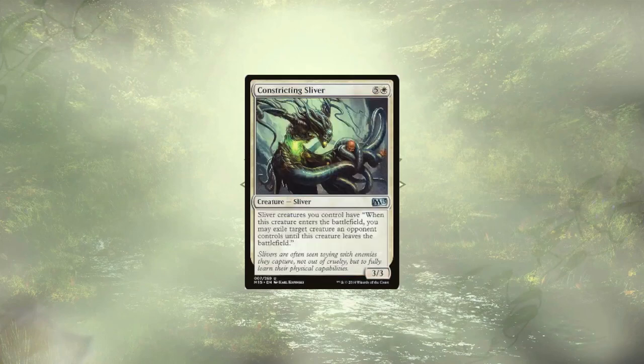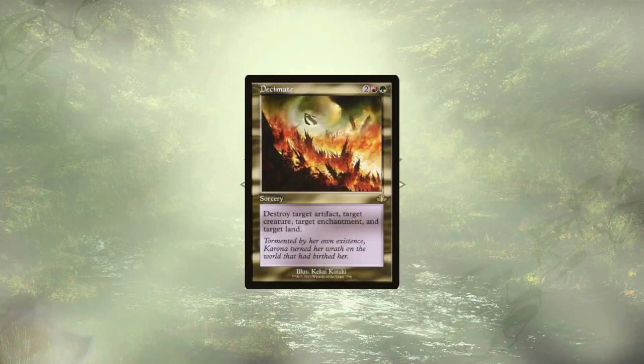Constricting Sliver is a 3/3 for 6 that does give you some repeatable removal in the form of ETBs. However, those removals are only good as long as those slivers remain in play. This style of effect highly motivates your opponents to board wipe, knowing they'll get a bunch of cards back once the board is clear. Decimate is up next — it's a powerful removal spell for 4, but if an opponent removes a single target before it resolves, the entire spell just fizzles. We have other spells that remove things in the deck anyway, so it's not necessary.